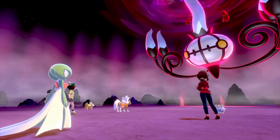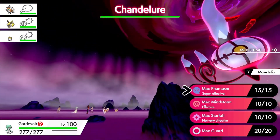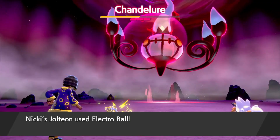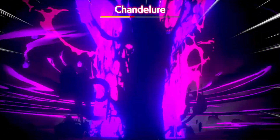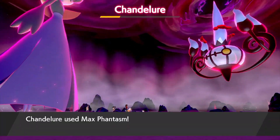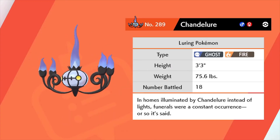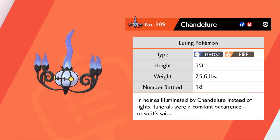We just gotta beat it — Dynamax and use Max Phantasm. I haven't seen a Dynamax for a long time since there's no Dynamax in ranked battles now. Sometimes you get Eevee as a teammate and Eevee really doesn't help. We should be able to finish Chandelure now — oh, Max Phantasm is super effective! Got Chandelure! Its Pokédex entry says 'in homes illuminated by Chandelure instead of lights, funerals were a constant occurrence, or so it said.'